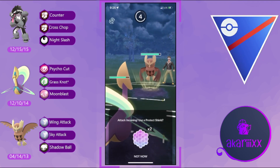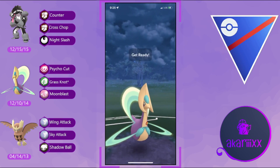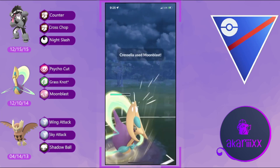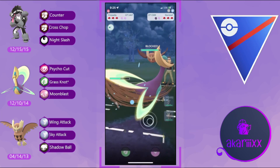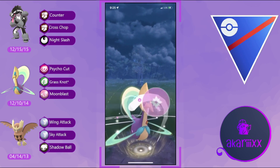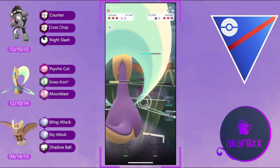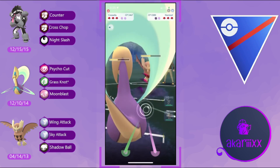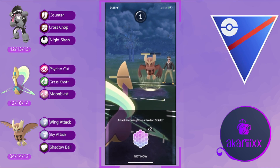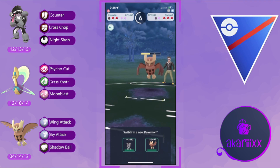Hopping into the next battle, we have Medicham on the lead again against Obstagoon — once again horrible for us. We pivot into Chrysalia and are met by the opponent's Noctowl. Noctowl builds up to Shadow Ball, but we call the bait and it's just the Sky Attack. The opponent expends their first shield to block our Moon Blast — great, we've grabbed one shield.